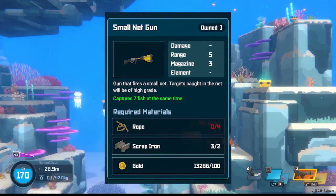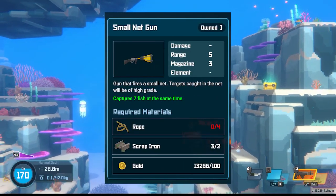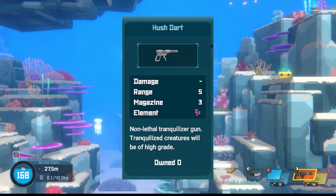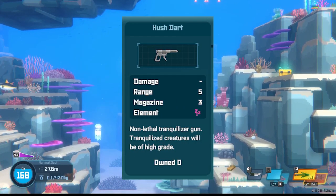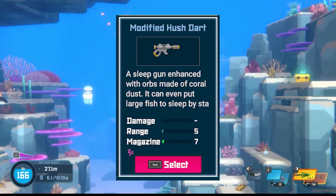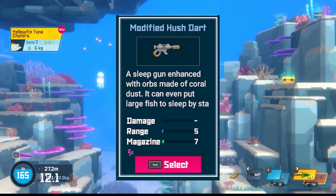Non-lethal methods such as the net gun do not work on tuna. Your only other option to catching one is the hush dart, which can put a tuna to sleep and allow you to catch it. However, you need to have the upgrades to the modified hush dart and land two consecutive shots without getting hit by the tuna.